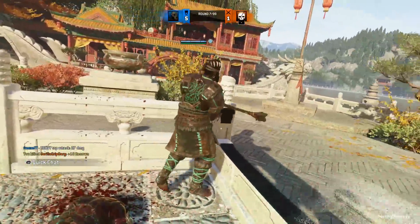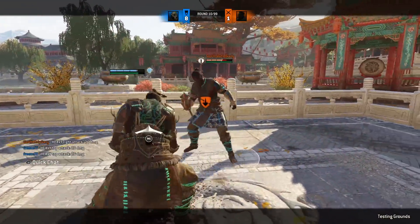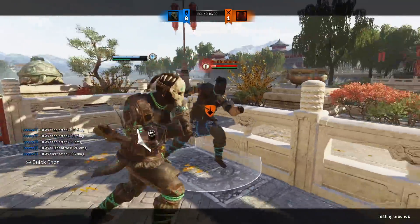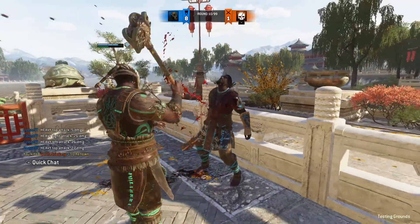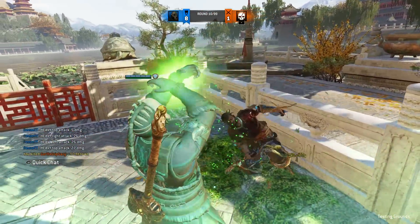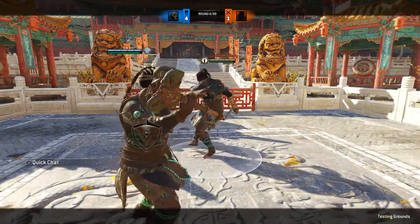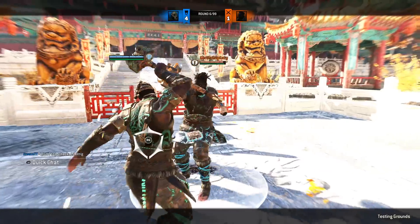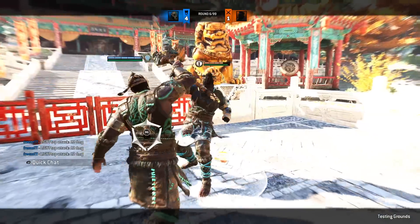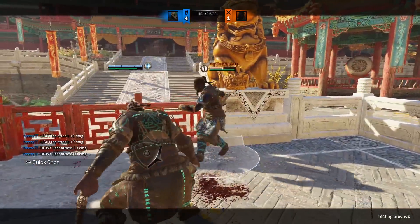Will George really have issues getting executions when the direct guard break punish gets lowered? Personally, I don't think it will be too big of an issue. The unblockable heavies will do just fine for the most part, and walls are still quite common. I doubt it'll be comparable to what PK went through in the past. Now, if we went about it the other way around and nerfed the neutral heavies instead — the ones you get from the wall splat — we'd run into low damage light parry punishes and the same execution problem, just from a different starting point.